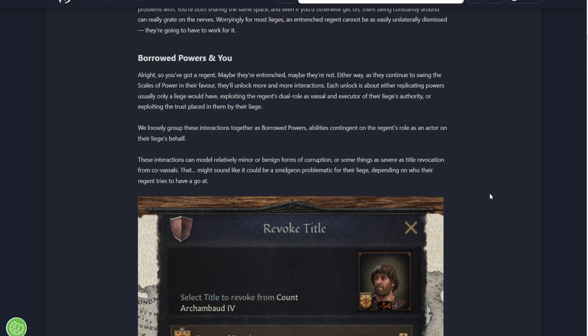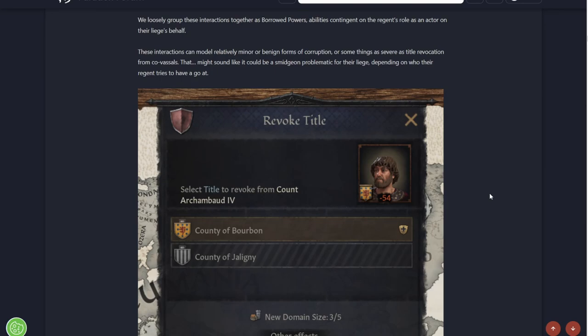Borrowed powers and you. As the Regent continues to swing the scales of power in their favour, they unlock more and more interactions. Each unlock is about either replicating powers usually only the liege would have, or exploiting the Regent's due role as a vassal and executor of the liege's authority, or exploiting the trust placed in them by the liege. These are loosely grouped together as borrowed powers - basically a copy of what the liege would have. These interactions can model relatively minor or benign forms of corruption, or things as serious as title revocation from co-vassals.